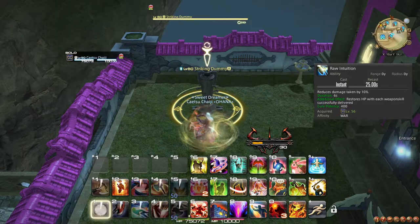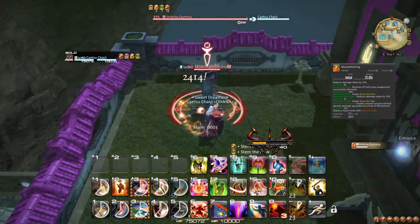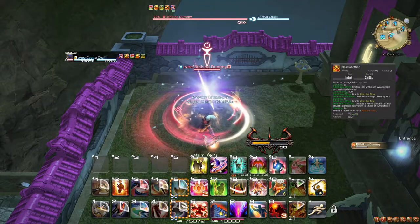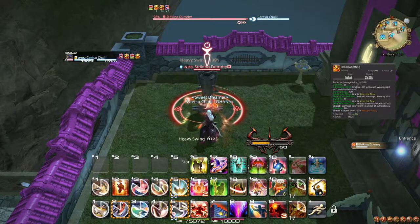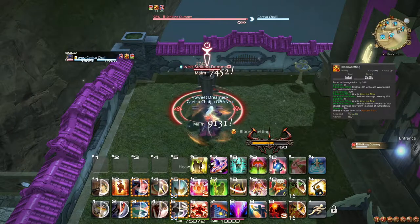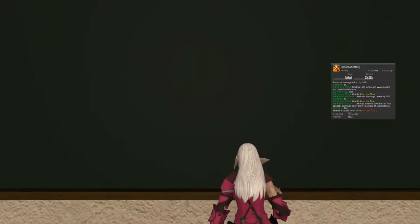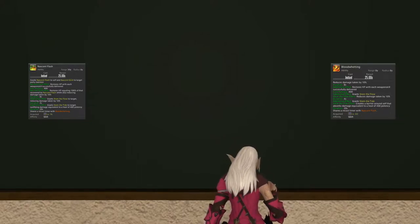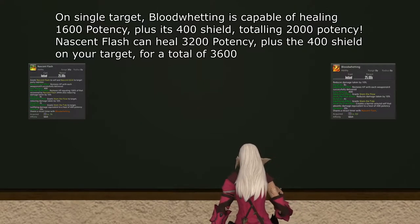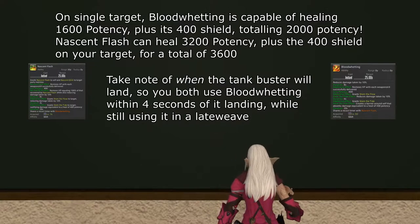At level 82, Raw Intuition is permanently upgraded to Blood Wetting. This increases its duration to 8 seconds and adds an extra half-as-long damage reduction effect equally as large as the first one, known as Stem the Flow, rewarding you for timing the use of Blood Wetting closer to incoming damage. It also adds a barrier called Stem the Tide. These two effects alongside the 8-second duration are all added onto Nascent Flash as well, and both are in that case applied to your target rather than you. As long as you continue to efficiently late-weave these, it is now possible to fit 4 weapon skills in the window. When a tank buster is coming, try to time Blood Wetting in a late weave so that you get both the maximum healing and maximum damage reduction.